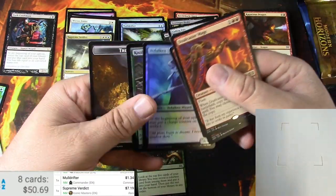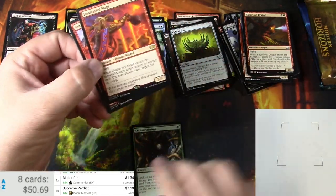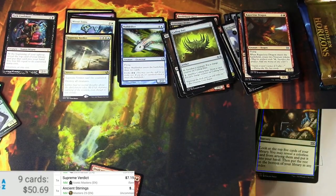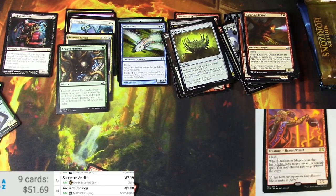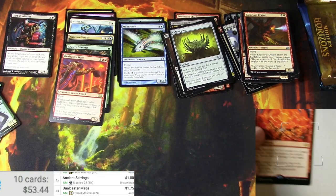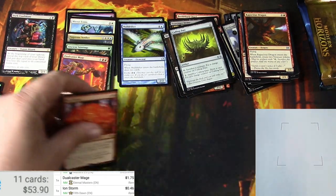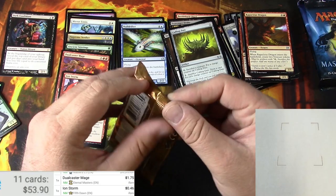And a couple of foil commons — not a great pack. Let's see ancient stirrings, reprint version of the buck. Dual caster mage — it's a buck. And from fifth dawn — 46 cents. There we go.